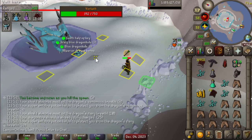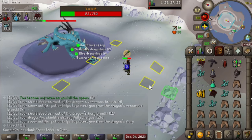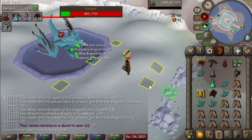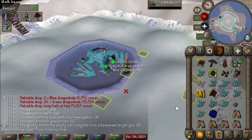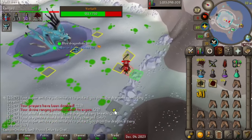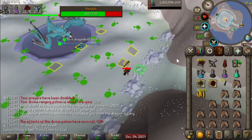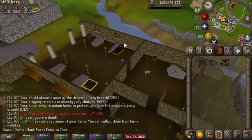1 in 5,000, by the way, when pet is 1 in 3,000. But there are two 1-in-5,000 drops, so I guess it's more likely to get one of the two than pet. I got both a loop and a tooth half of key — love to see that. If you don't swap away from the ZCB, that'll definitely kill ya.